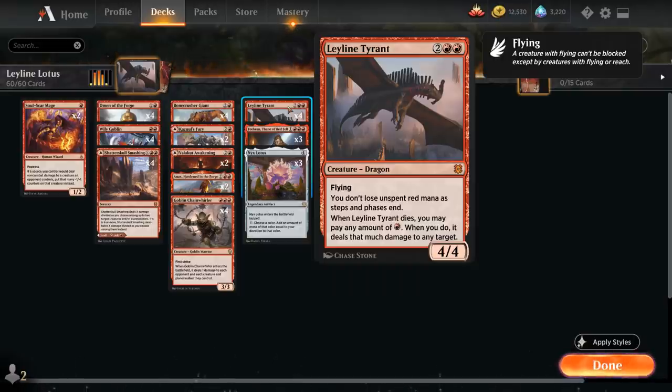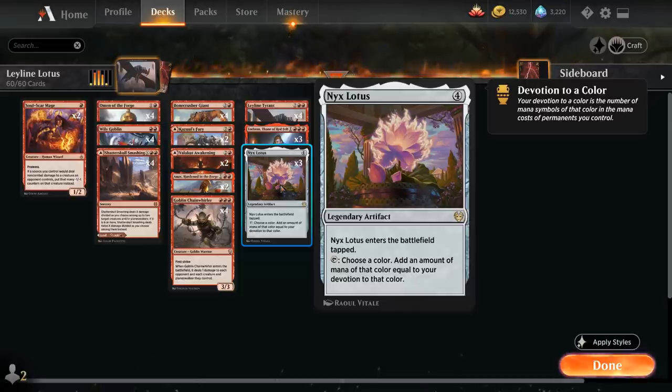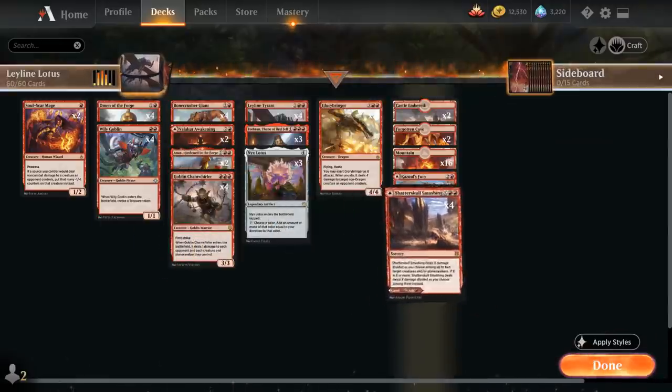A great way to generate a lot of red mana is with Nyx Lotus from Theros Beyond Death — a four mana legendary artifact that enters the battlefield tapped. We can tap it, choose red, and add an amount of red mana equal to our devotion to red. Our devotion to red is the total sum of red mana symbols on the non-land permanents we control, and there's no shortage of those red mana symbols on our permanents.